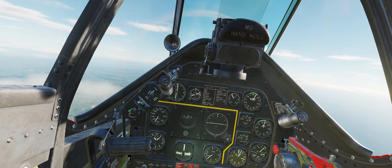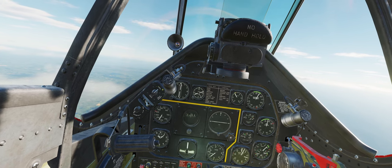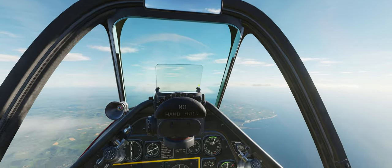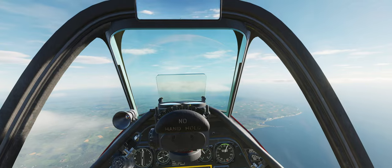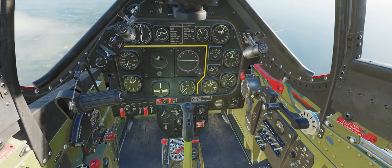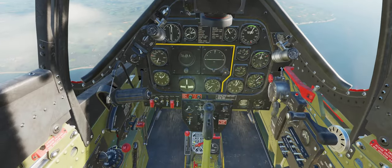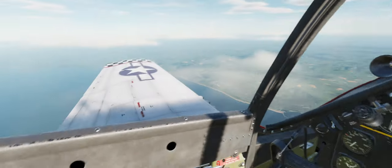Other controls are under the glare shield on the left side. The middle switch turns the gun sight on, and the mode select switch offers: fixed, fixed with gyro, and gyro stabilized. The bottom switch adjusts reticle brightness. On the armament panel, toggling the guns and camera switch to 'camera only' gives you the sight without machine guns. Toggle it up to get both the sight and guns active.